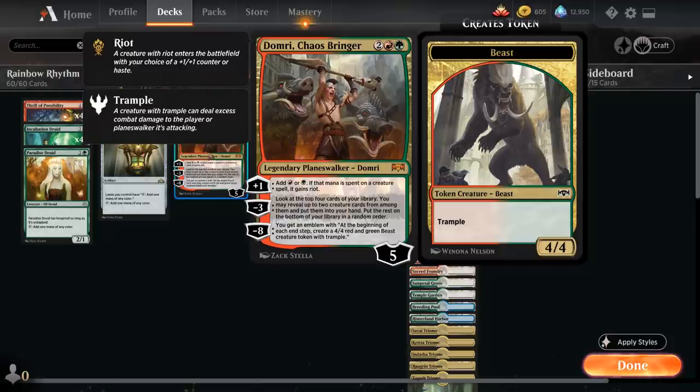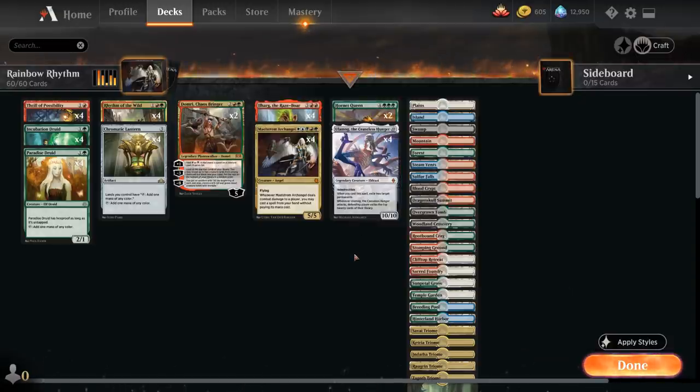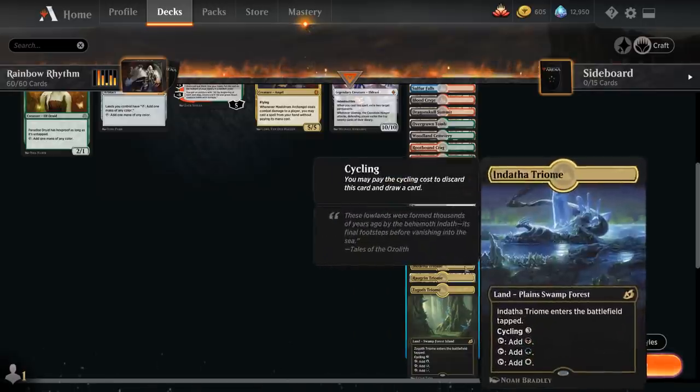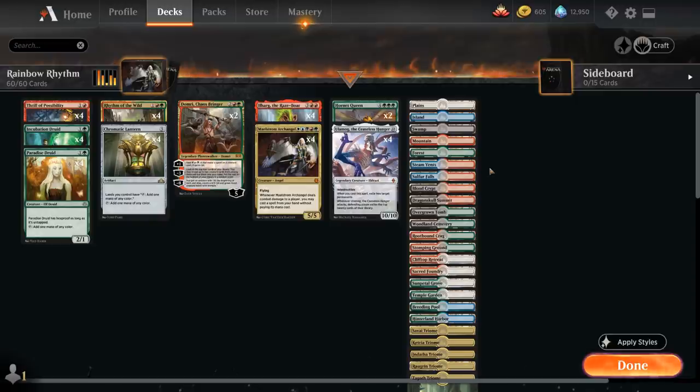We also have two copies of Domri Chaosbringer — a four-mana Planeswalker starting with five loyalty. The plus one adds red or green mana to our mana pool, and if that mana was spent on a creature spell it gains Riot, so again we can choose between a +1/+1 counter or haste. The minus three lets us look at the top four cards and put up to two creature cards into our hand — a nice way to find missing combo pieces like Archangel and Ulamog. The minus eight emblem can also potentially win us the game. For the mana base, we play one of each Triome since they have all basic land types, meaning check lands typically come in untapped. We're essentially playing all red and/or green dual lands, plus one of each basic land as insurance against Settle the Wreckage type effects.